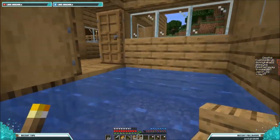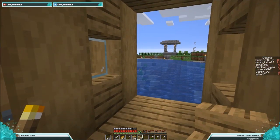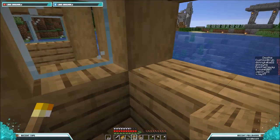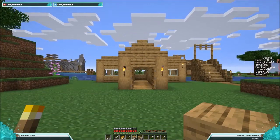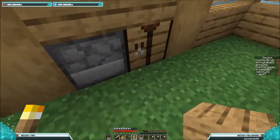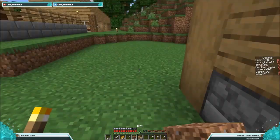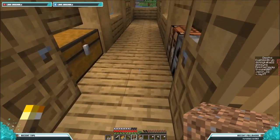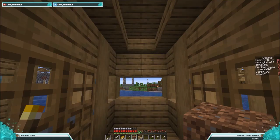I'm going to collect all of the — there we go, collected everything. I'll block off this — oh, I could put glass in here actually. So that's what I'm basically thinking — I kind of like that. I really like that, and underneath it is wood — that's good. As long as I know that. So that's basically this done.